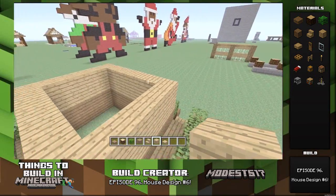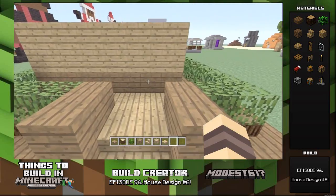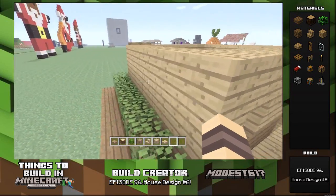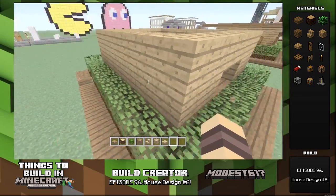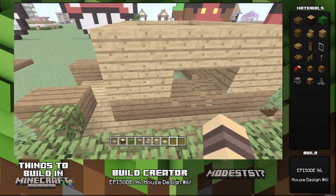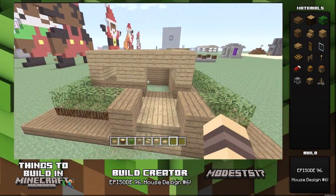That's pretty much your base outline of the building. Next, you're going to delete spots for the door, then the window, then go over here and delete two spots for the window. Then in the back, you're going to delete three spots for the back window. Then delete two more spots on the side — and there's your windows and your door.